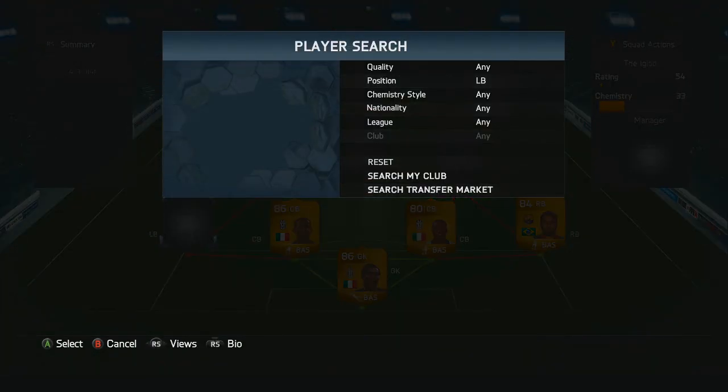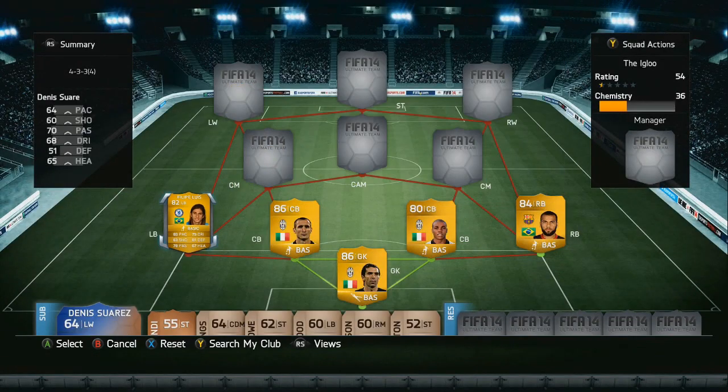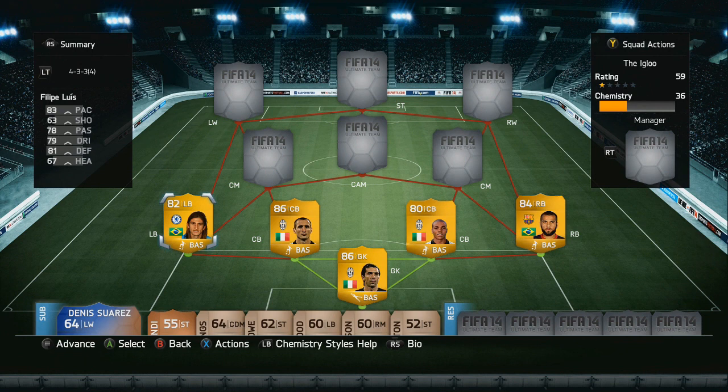Going into our final defender in the left back role we've got our first transferred player of the squad — that is Luiz at Chelsea. Pretty expensive at the moment because he is newly in packs. He has got 83 pace, 81 defending, and also fits in the squad perfectly for chemistry purposes.